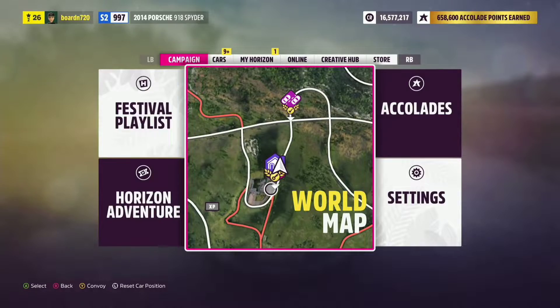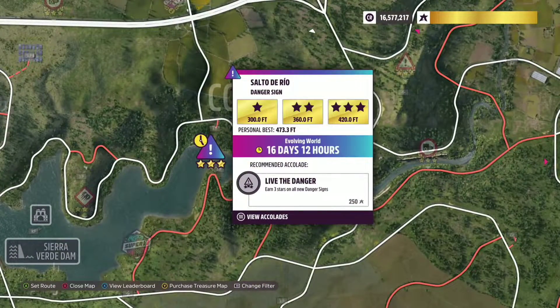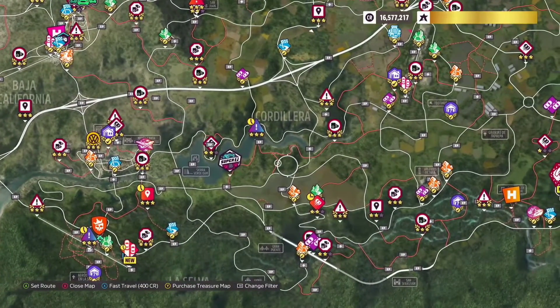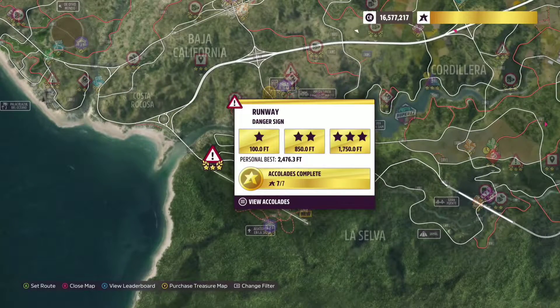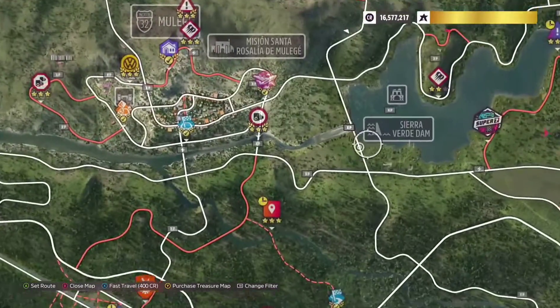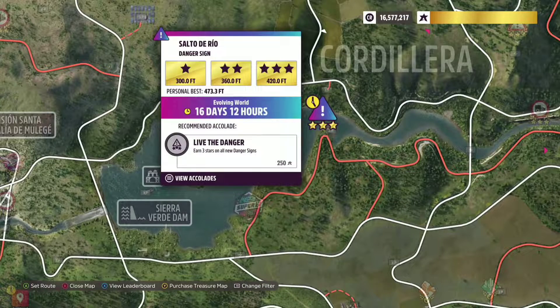50,000 credits is what the treasure has been. And this is the danger sign that I think it's going to be — it's the Salto de Rio danger sign. That is the only danger sign that I know of that jumps over the river. This one with enough speed can jump the river. I don't necessarily know that this car has enough speed to do that, but I think it's going to be this danger sign right here. So let me get down to the danger sign and let's go ahead and jump it.